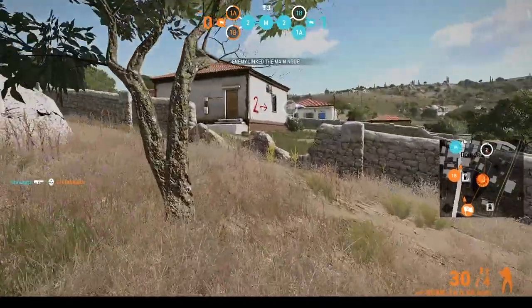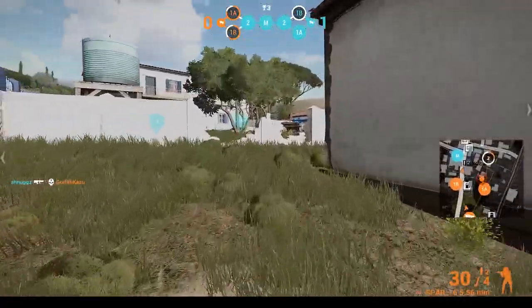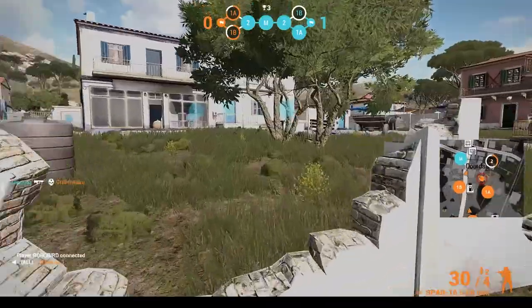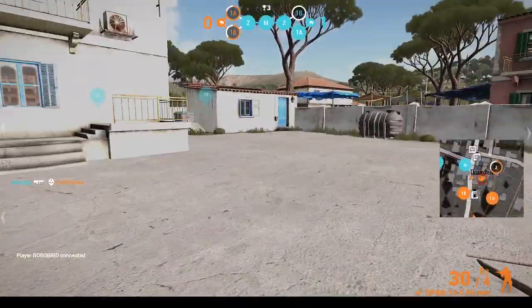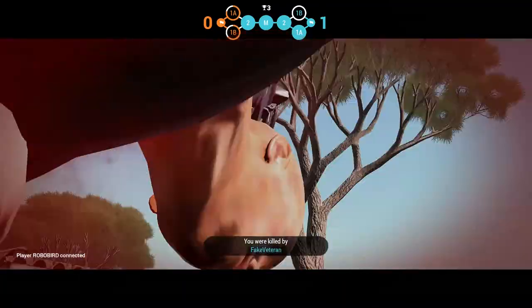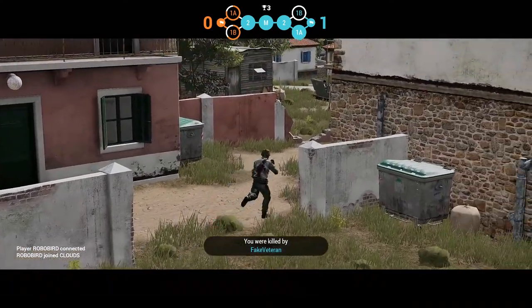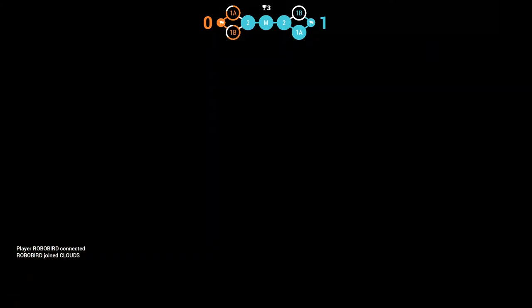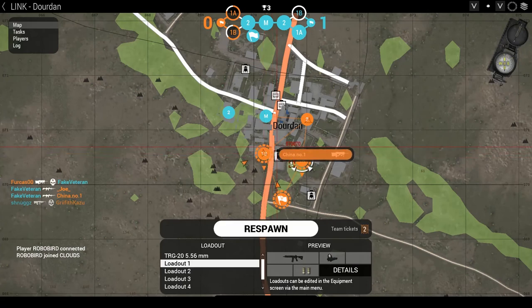As you go through and play, you can capture the enemy's node 2 and disrupt their link, stopping them from capturing main. Right now the enemy team is capturing main, so we want to go there and disrupt them. Link is the only game mode where you have more than one life, but that doesn't mean you have infinite lives.